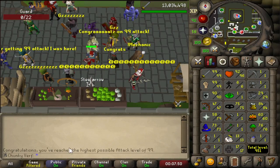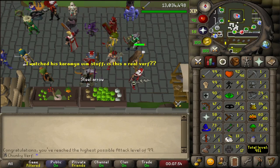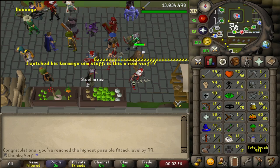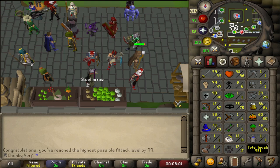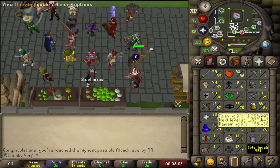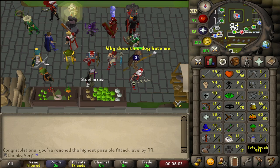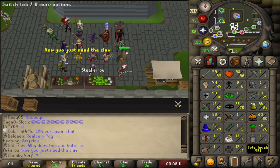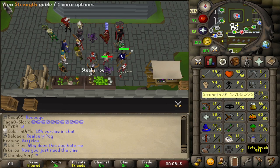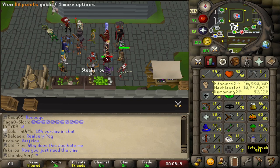There we go - 99 attack! We are maxed out DPS basically. The chunk guy is growing strong. I guess we switch to the fence next and go for max melee in the first chunk. I think it's going to happen. Since we didn't get lucky on Scortizo, let's keep grinding.